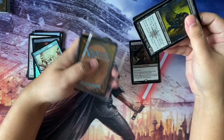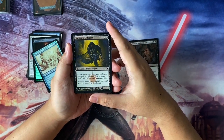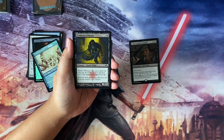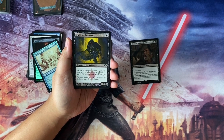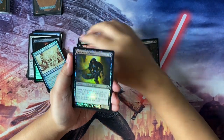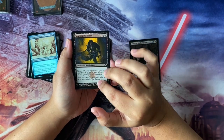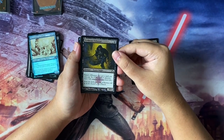Next we have a bunch of cards. We have Syndicate Enforcer — four to cast, Human Rogue, 3/2 with extort. I got some of these extort cards because I'm thinking of upgrading my Golgari deck with Dina the Soul Steeper. This allows me to maximize her abilities in terms of causing life loss when I gain life. When you extort, opponents lose life and you gain that much life, and you can double that up with Dina's ability.